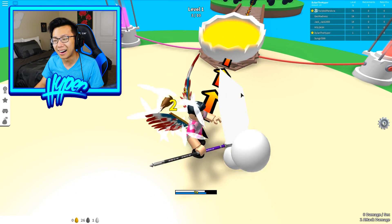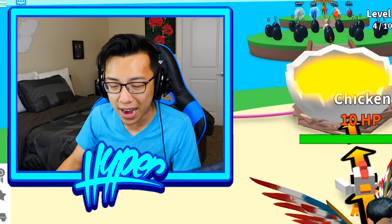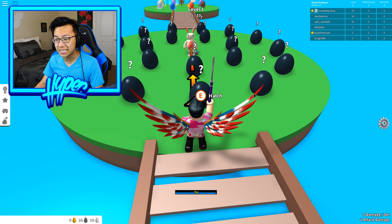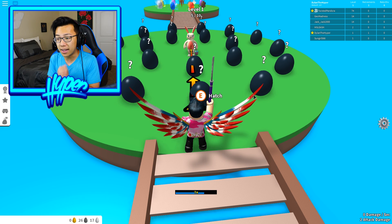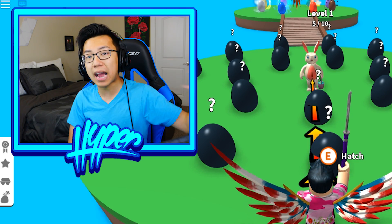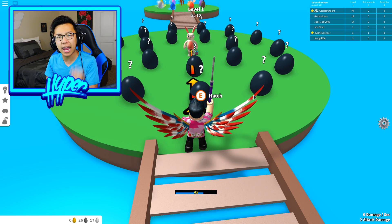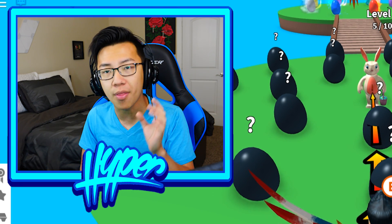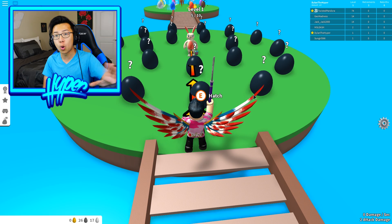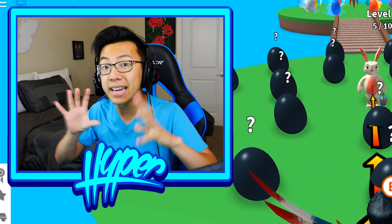Oh my gosh, that was so upsetting — I literally just sold my farm. Look, I'm at this little 10 HP chicken right here and I killed him really really fast, but dude... I am so freaking upset right now. Since I do have 26 black eggs, I can finally see what the heck is in these Easter Bunny eggs. That's the part I was excited for. Since I have 26 black eggs, all of my farmers get a 260% bonus on their attack damage.